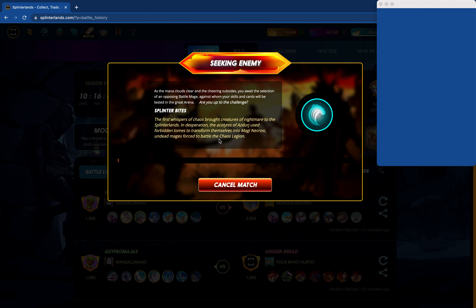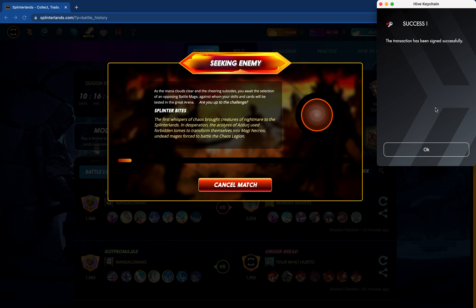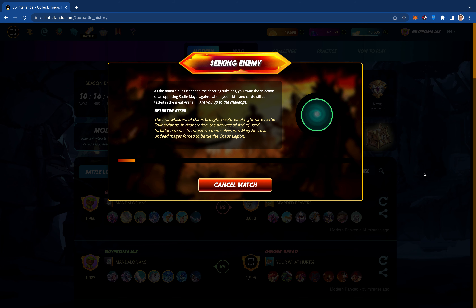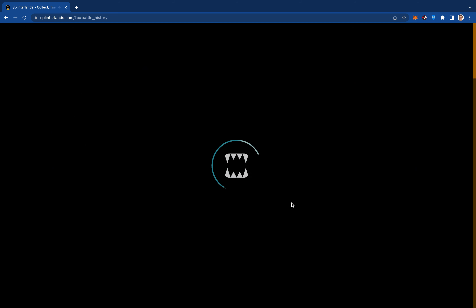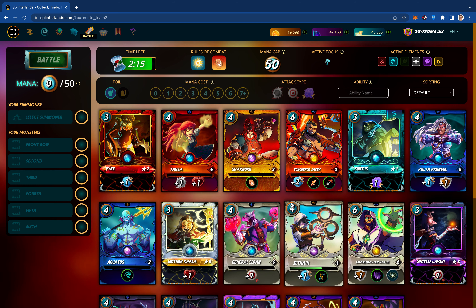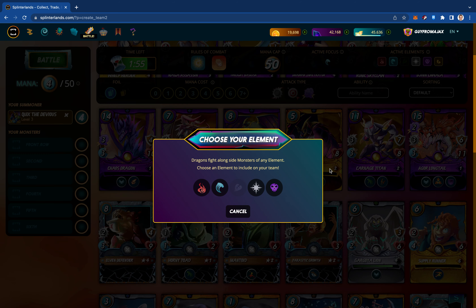Looks like I've got to sign in real quick. So it looks like I got the Holy Protection and the Enrage ability — they're calling it Fury. We've got 50 mana points to work with, so we're going to be able to take a lot of hits. Whenever we get Holy Protection, I like to max out my lineup because that's essentially going to be 6 free hits. I think I'm going to go Dragon Splinter for this one because we have a high mana count.